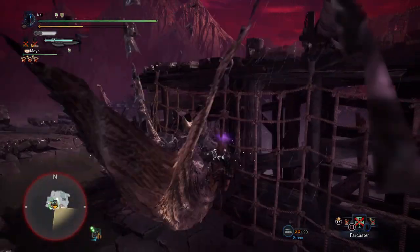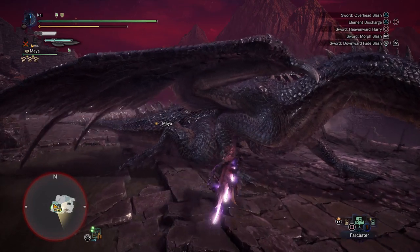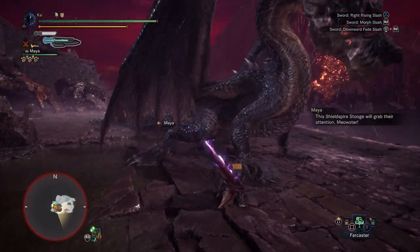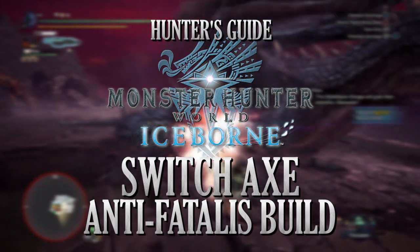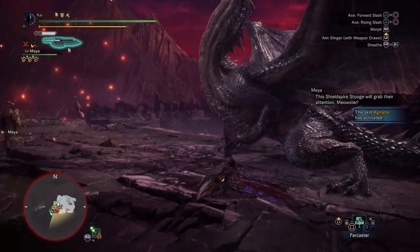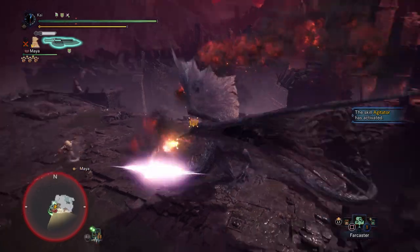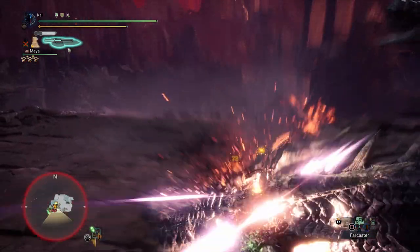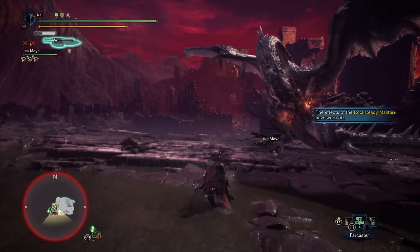The final update to Iceborne is here, and with it comes the toughest challenge in the game. Fatalis the Black Dragon will test even the best of hunters out there, so I'm Darplay with an anti-Fatalis build for the Switchaxe in Monster Hunter World Iceborne. Now the main purpose of an anti-build, or counter-build as it's sometimes known, is to take on a specific monster in the game, and whilst Fatalis can be taken on with pretty much any weapon and gear set, the builds featured in this series are aimed at making the hunt more manageable.